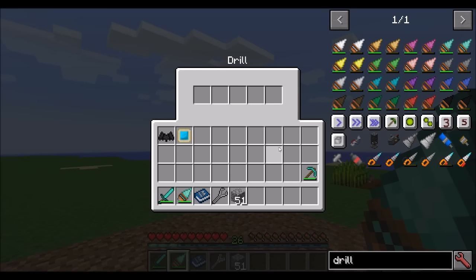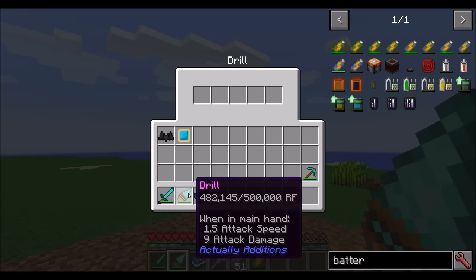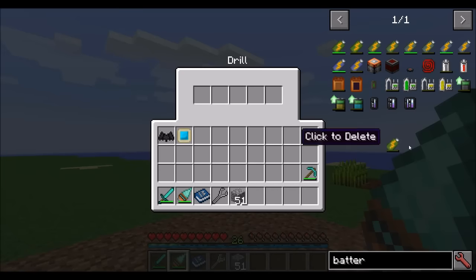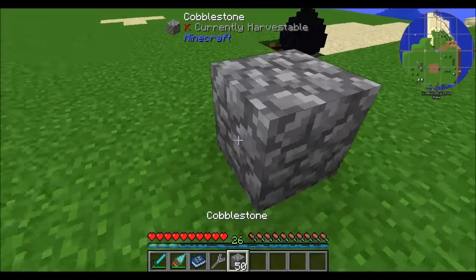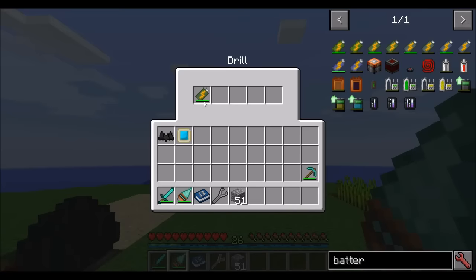The final thing you can put in as an upgrade is batteries. Throwing some batteries inside the drill will increase the total available charge. So right now it's got 482,000 out of 500,000 RF. Throw a battery in there and you'll see it can hold more charge — for example, 500,000 out of 500,000 RF. And when you mine, the drill is not losing RF — the battery is.